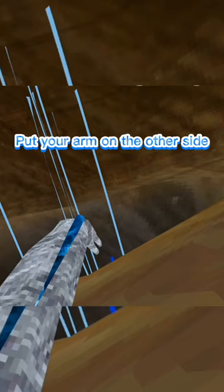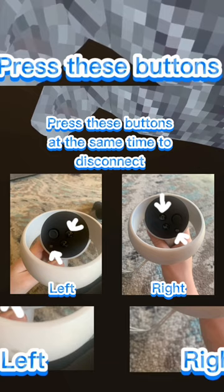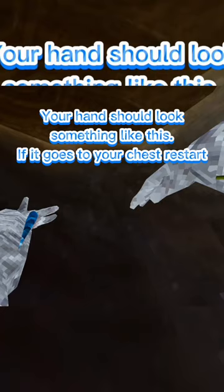Get about this far down, then disconnect your controller on the other side. Press these buttons at the same time to disconnect. Your hand should look something like this. If it goes to your chest, restart.